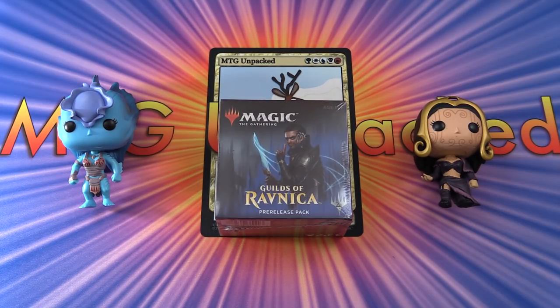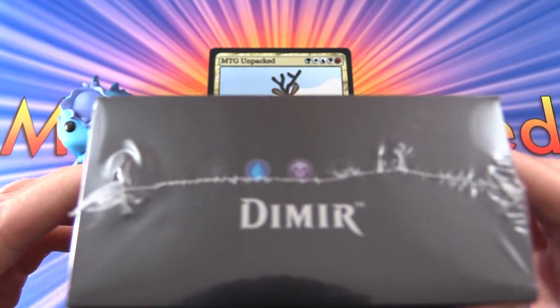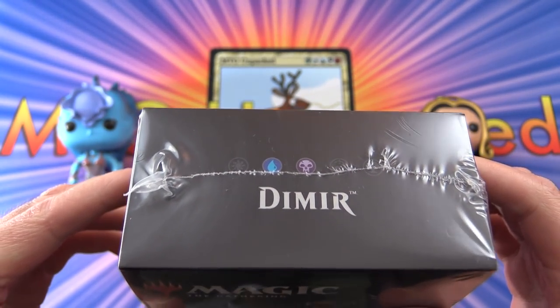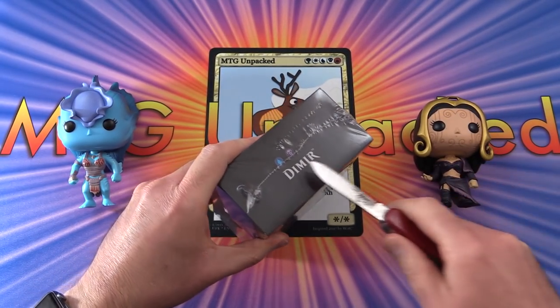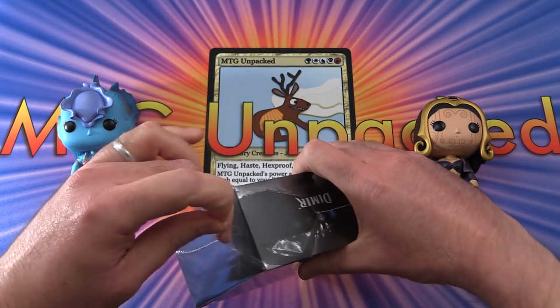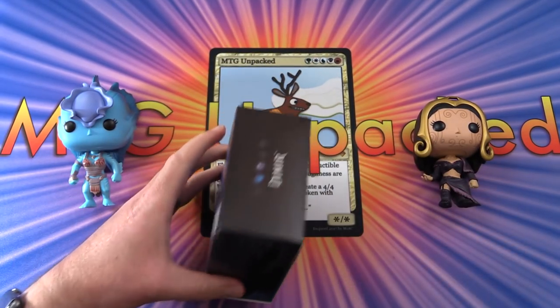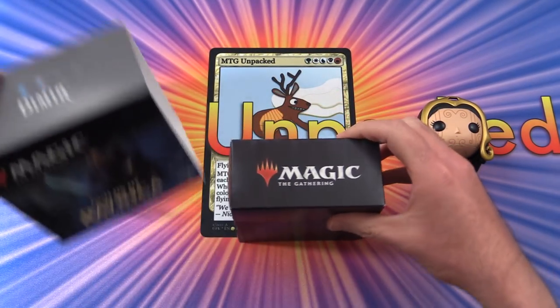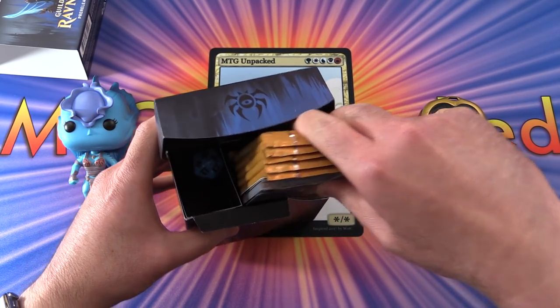Today on MTG Unpacked, we're cracking open the final of the Guilds of Ravnica pre-release packs. Today this is the Dimir, so that is blue and black, and this is the one I actually opened on the actual pre-release event itself. So I'll be curious to see what we pull today, and with me I have Kiora and Liliana to do the pack blessing duties. Hopefully that will get us some very juicy pulls.